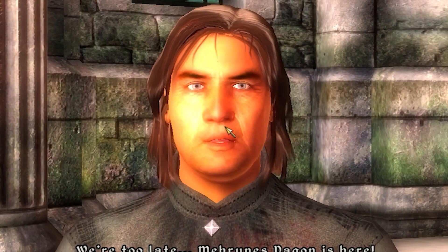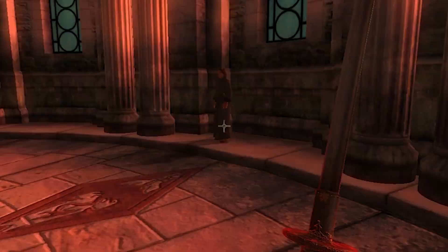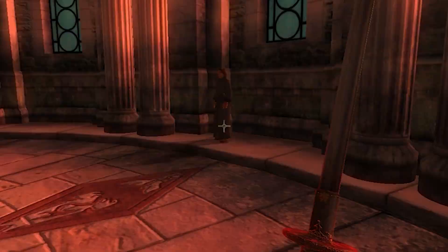Step 15: Once the countdown has finished, Martin Septim will run over to you. He'll send you on a quest and then run into the corner of the room, because the quest he just sent you on is now already finished. Step 16: Go talk to him again, finish your conversation with Martin Septim, and then the end game cutscene will begin.